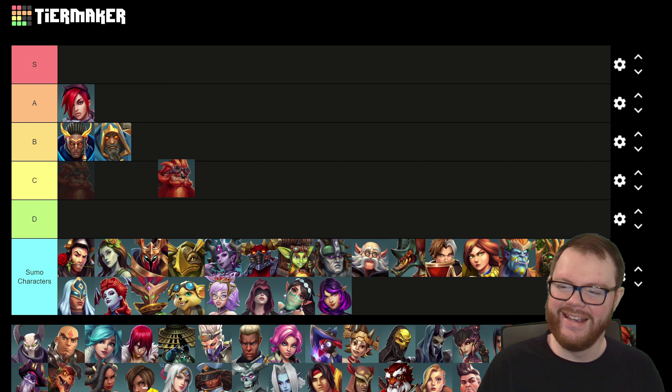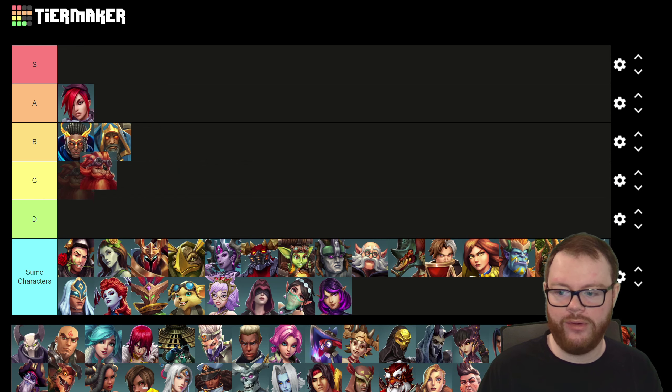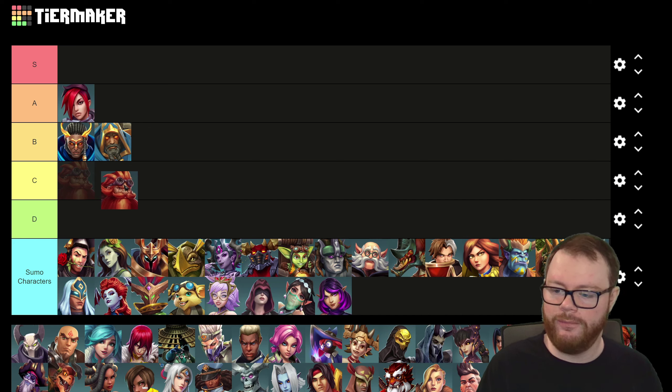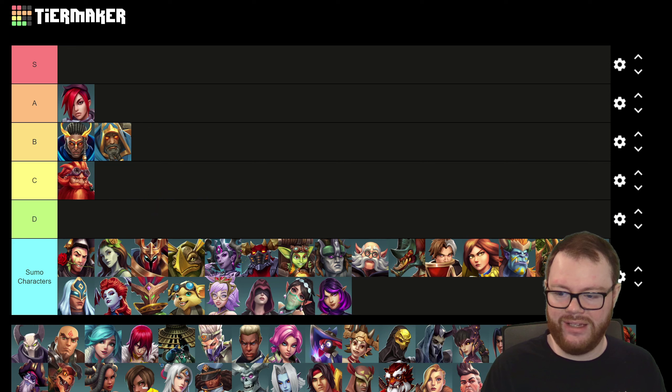Baric is a pretty solid point tank in regular Paladins, but in sumos he's kind of a good thing to have on the enemy team, because he's really easy to kill. He doesn't have very much HP compared to many other tanks, meaning there's a very low threshold of damage needed to take him out. On top of that, he has a very large head hitbox, making him very vulnerable to hitscans. His turrets do often get destroyed just by collateral damage, so he's not that good in sumos. He's not a throw pick, but I'll put him in C tier.